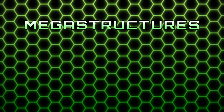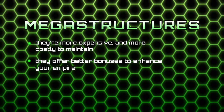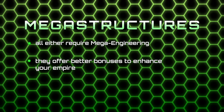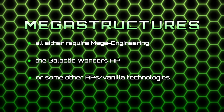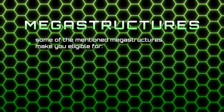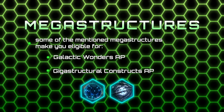After Kilo Structures, we move on to Mega Structures. They're more expensive and more costly to maintain, but at the same time they're also really useful and will greatly enhance your empire. They all either require Mega Engineering, the Galactic Wonders Ascension Perk, or some other Ascension Perk requirement alongside other techs to be unlocked. Some of the mentioned Mega Structures make you eligible for the Galactic Wonders and Gigastructural Constructs Ascension Perks, and they will be marked with the following icons.